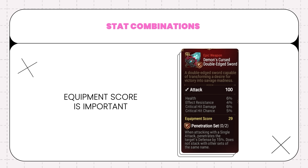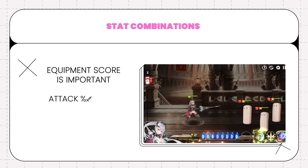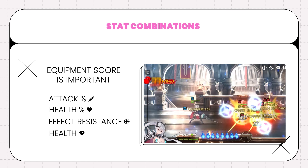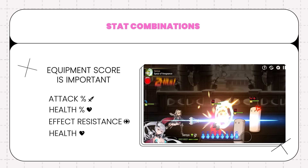One final important thing to keep in mind is that for some items, all that matters is their overall Equipment Score. Even if the stats aren't amazing together for most characters, there are units with strange builds — for example Senya — that could use an item with attack percent, HP percent, effect resistance, and flat HP, which you might not be interested in rolling. But if it misses the flat HP on its rolls, it could be actually useful for someone like her.